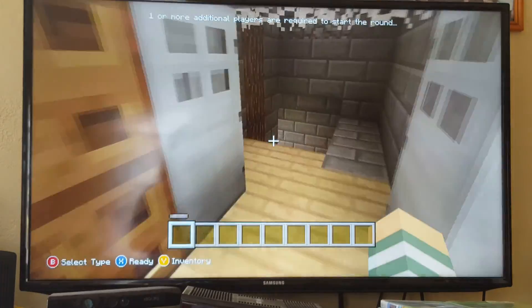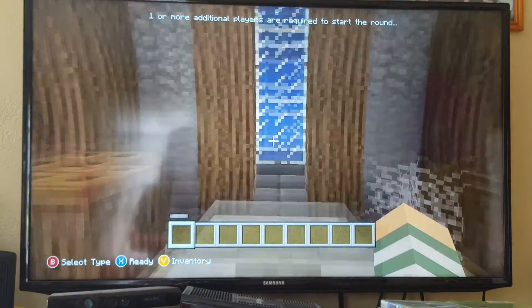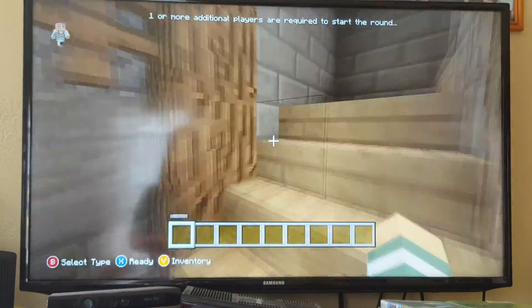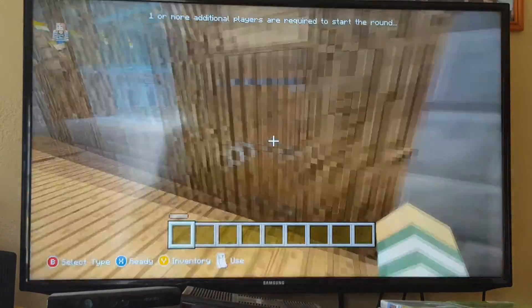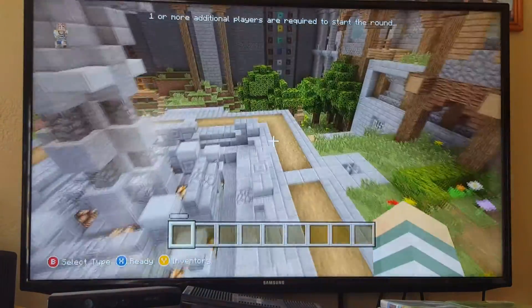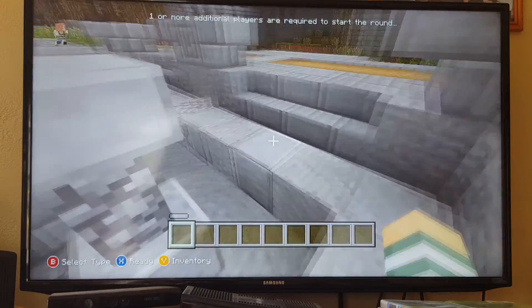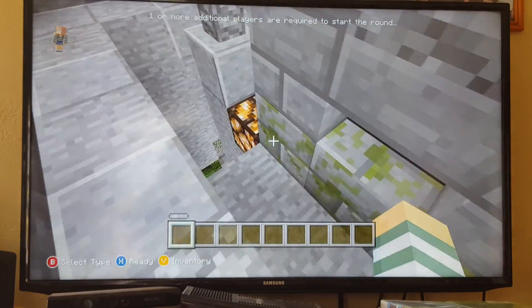Come in here and this should be opened. So you climb down here and you open this, because then it drains all the water from the middle. Yep, see? The water's draining. Now, to open this up after you drain the water, you have to press the lever that's right here, and now your thing's open.